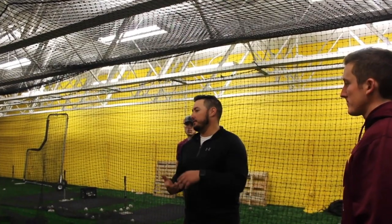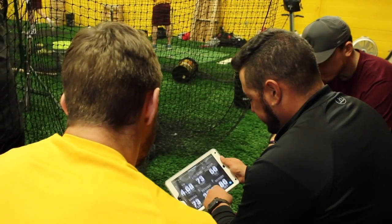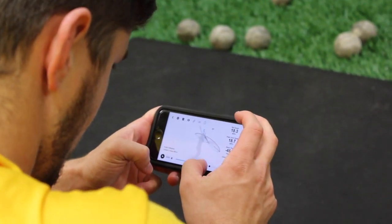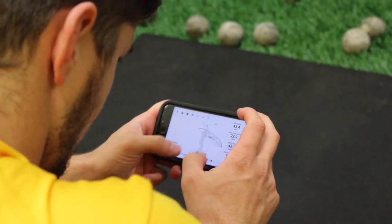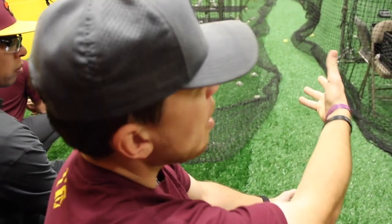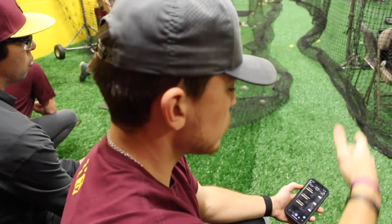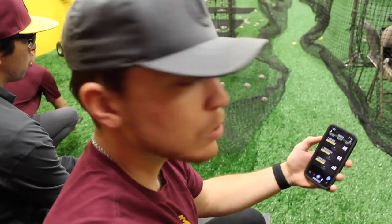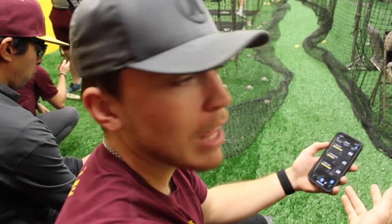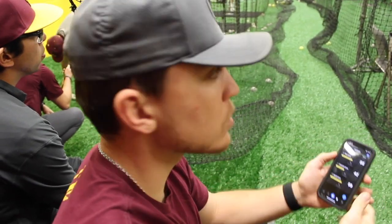From a 3D mapping standpoint, we'll look at the metrics and scores you need to get better at. For this group, I'm going through and diagnosing things. Like big cat — with him we're trying to find a good launch. For his blast, I'm gonna give him his attacking angle to look at, along with his plate connection and rotation scores, instead of looking at every single category. He can focus on the ones that matter.